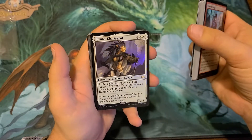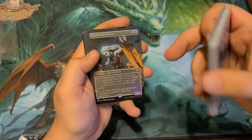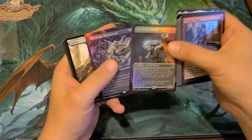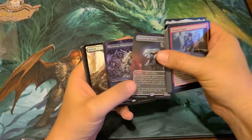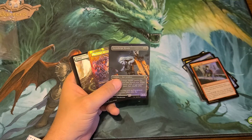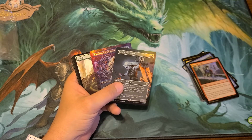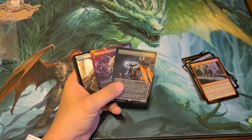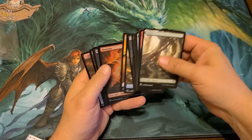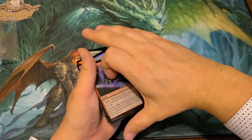Kemba, Kha Regent — foil, very nice! And Stoneforge Mystic — so we have an uncommon, a rare, and a Phyrexian Metamorph. Wow, so a double rare. Stoneforge Mystic borderless is about 40 dollars, and Phyrexian Metamorph is about 11 dollars. So I'm going to guess the rest of that box is going to be junk too — maybe I'm wrong, that would be great.